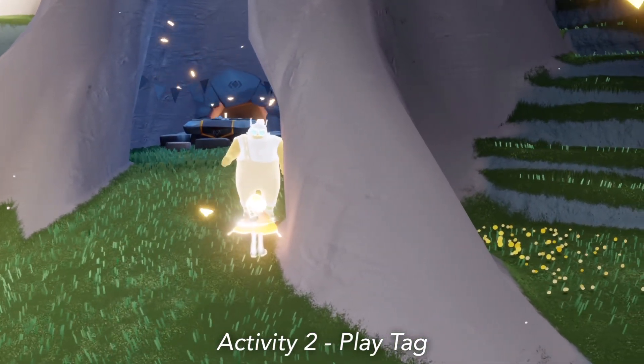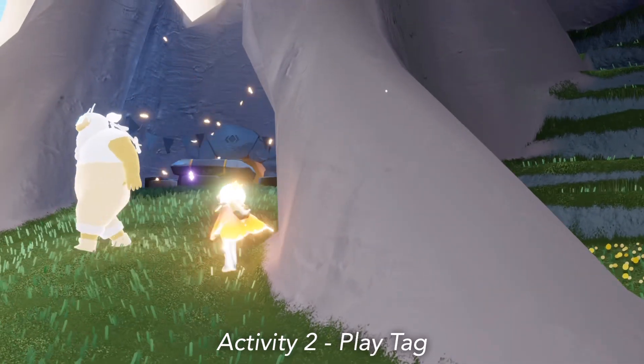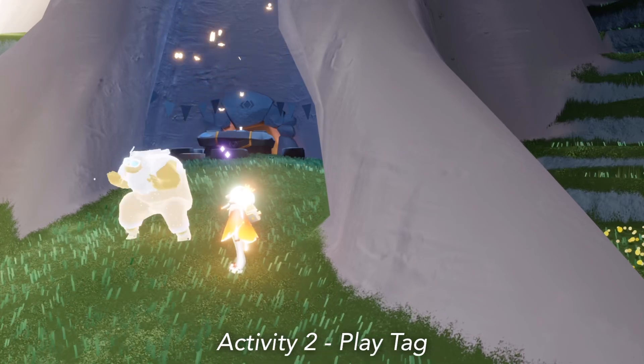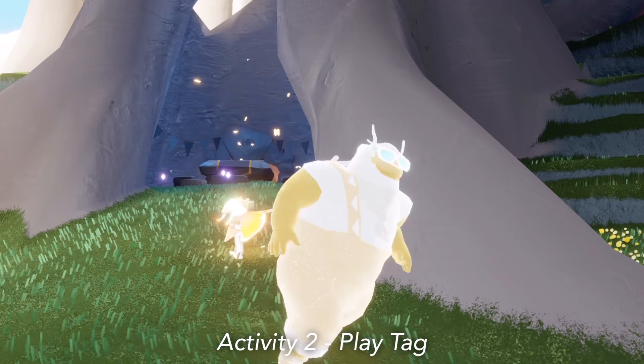The next activity is to play tag with this spirit here, so we just have to walk up to them and interact to start playing tag. All we have to do is follow them around for just a little bit and then we get our event currency.